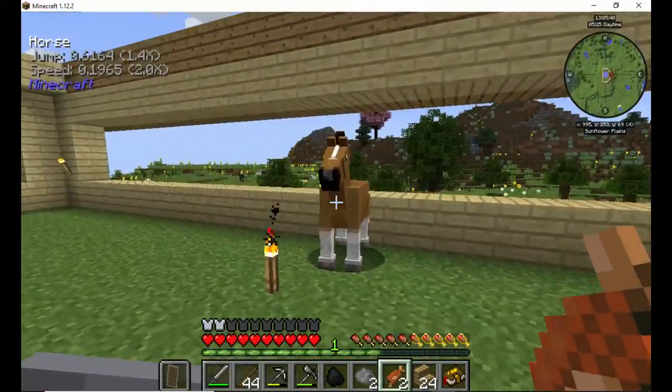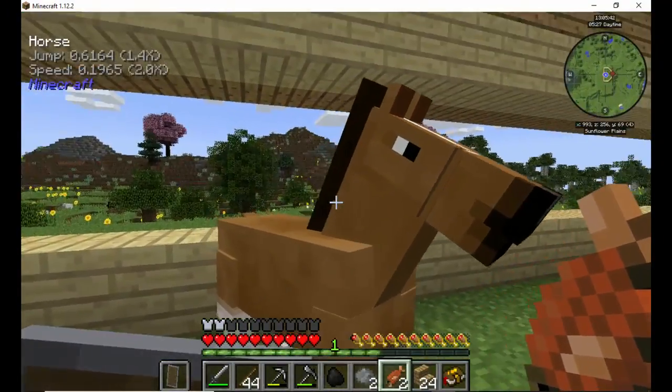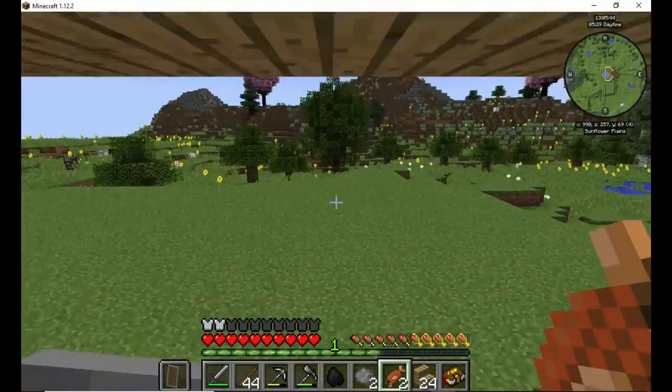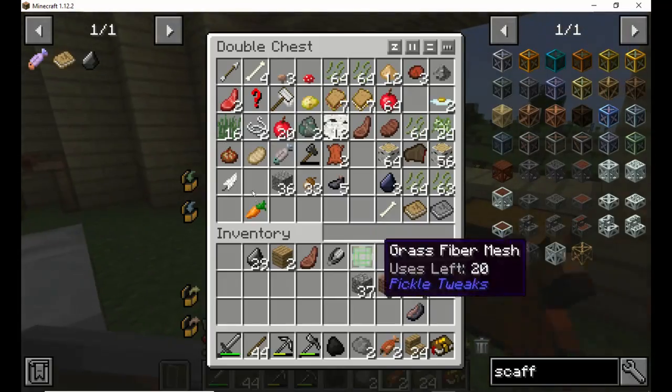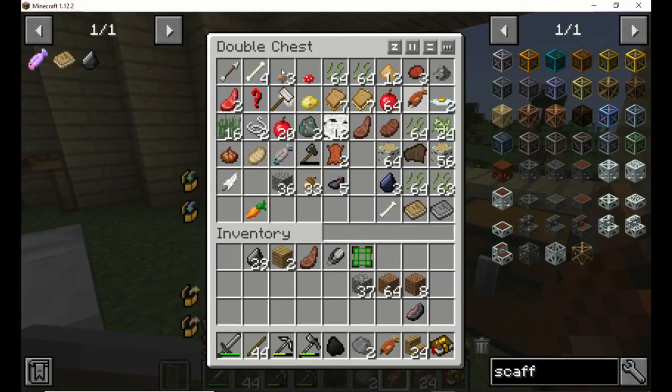I hear a horse — there's a horse in my house. Hello, how are you doing horsey? While that stuff is cooking up, we'll put one of the fish in here and keep one on our person. That'll give me two items that I can eat if I need it.